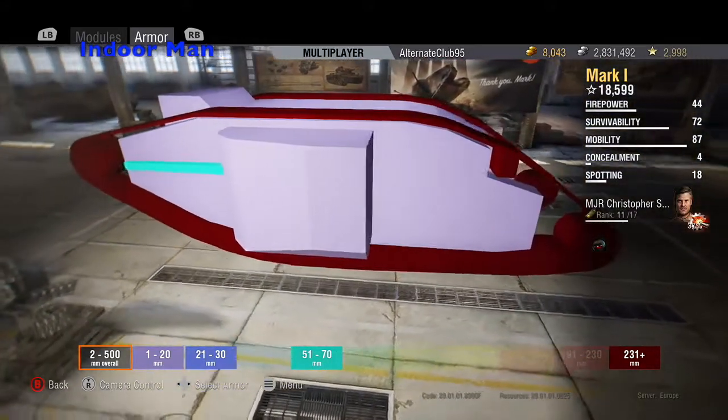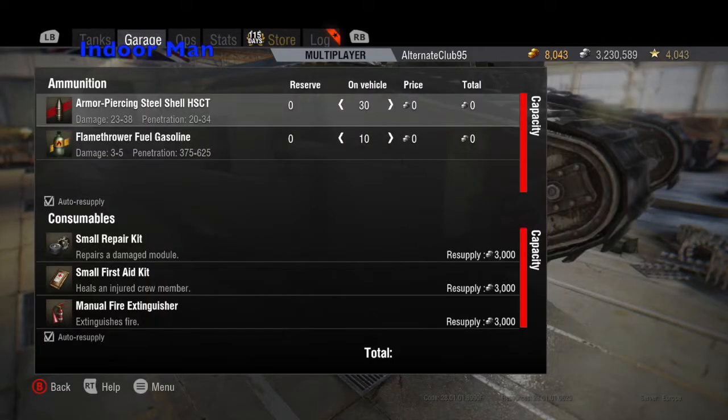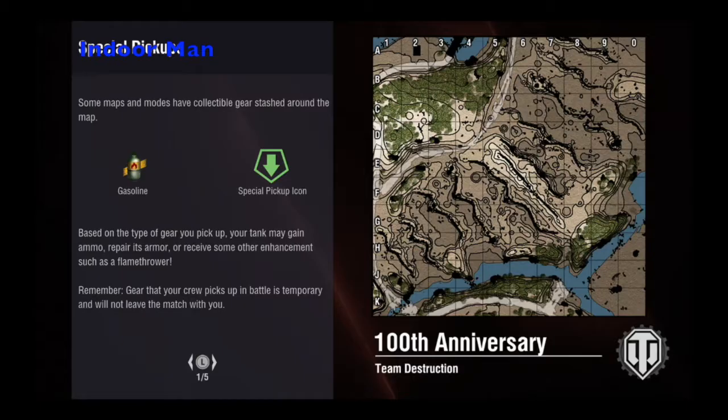You can also penetrate it in its side sponsons. The Mark I has 40 shells to divide up between its regular ammunition and the flamethrower fuel. The flamethrower fuel can be resupplied at bunkers that are laid out across the trench warfare battlefield, but the shells cannot be. Now let's start a match with the Mark I and see what it can do.